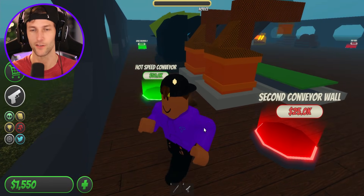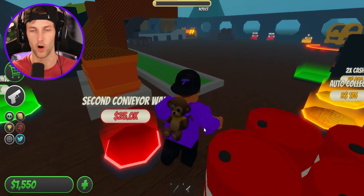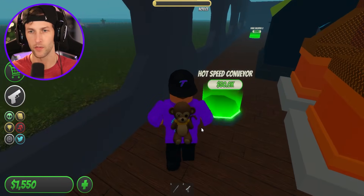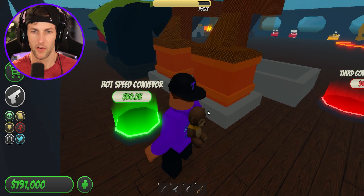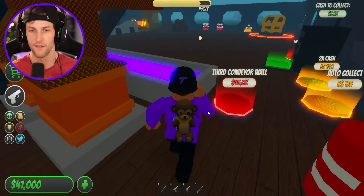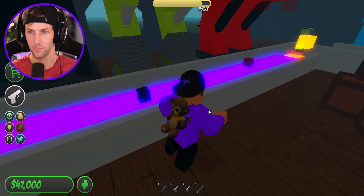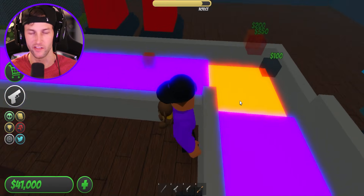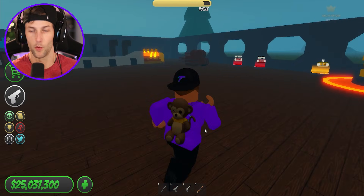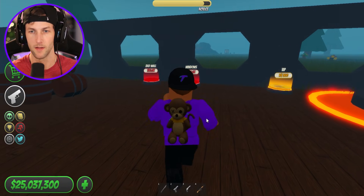The slimy speed conveyor. That's what we need. We need our parts to go down the conveyor twice as fast down the slime. What else we got here? Hot speed conveyor. The plasma speed conveyor for 100,000 bucks. Oh my gosh, look at the plasma. You can hear all the parts sizzling inside the lava. There we go. And just like that, you guys, we are multi-millionaires.